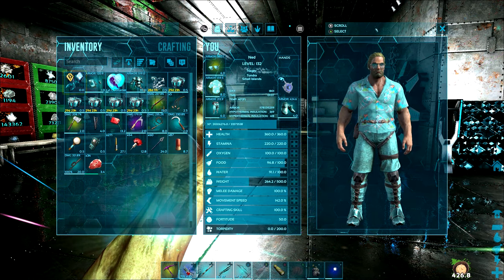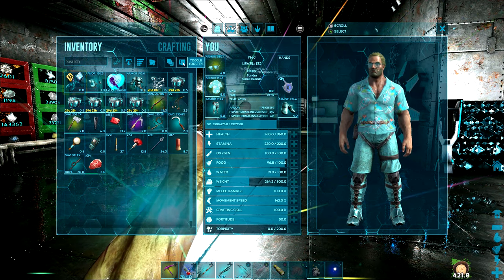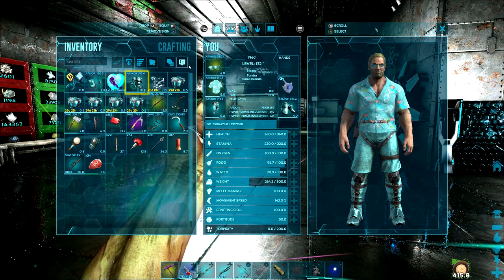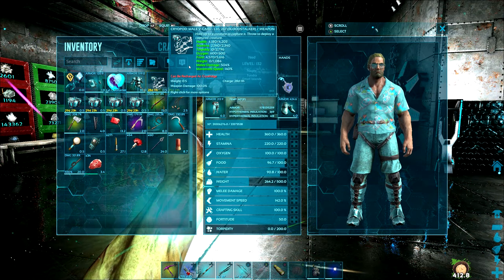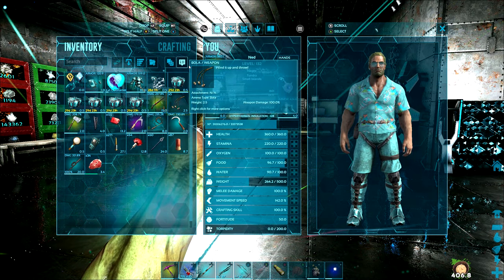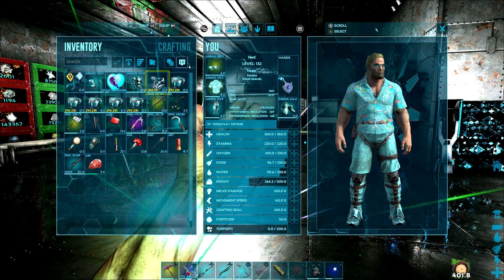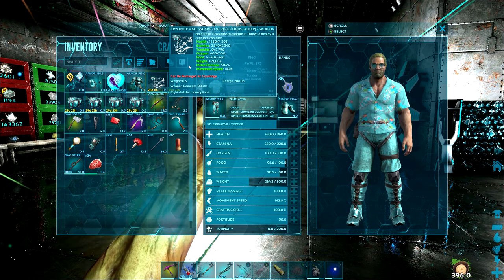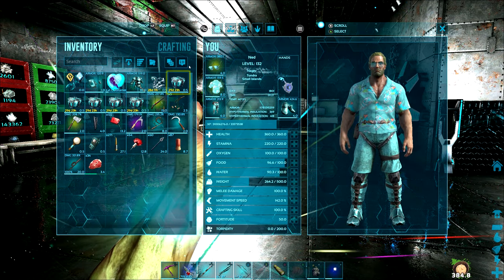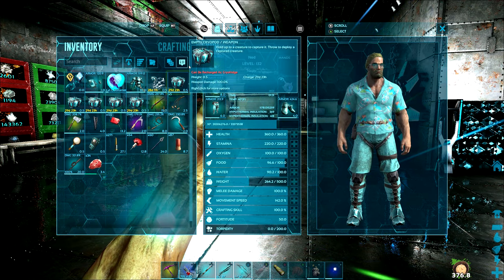The next tip is how to enable and disable tooltips. If you click on toggle tooltips — whether you're on PC or console — what this does is actually enable the tooltips, which are the things that show up whenever I mouse over or go over an item with the controller, giving me a description and more info about it — for example, who crafted it and the item repair cost. For cryopods, this is really important because this is actually how you look at the stats of your dinos when they're in cryopods. On PC, press G to enable and disable it.